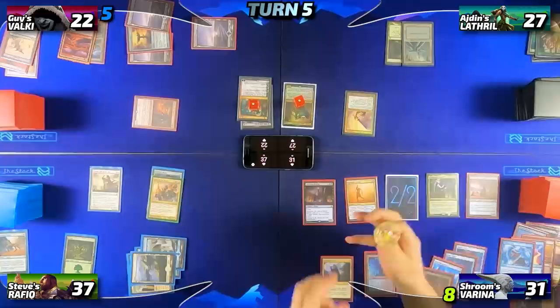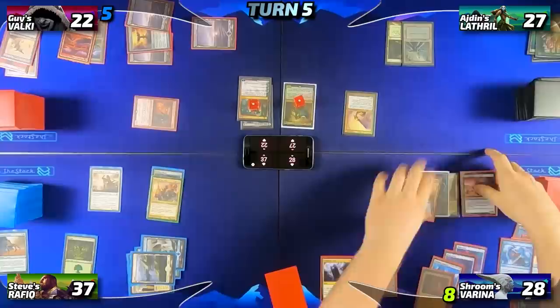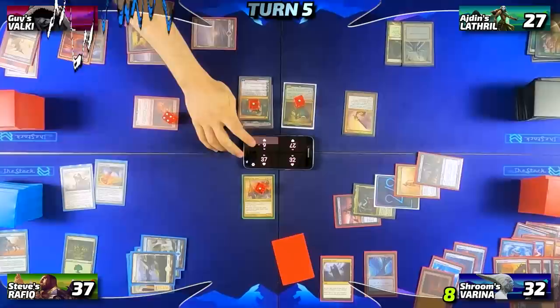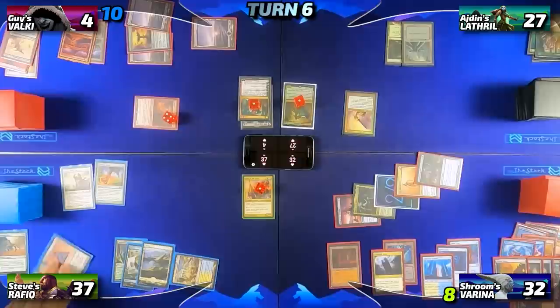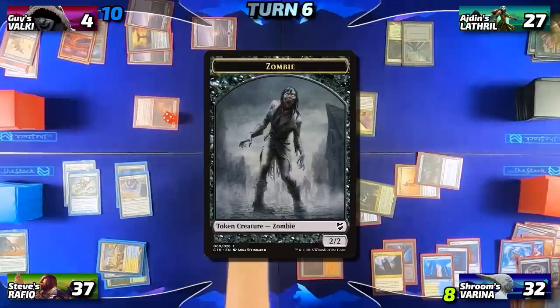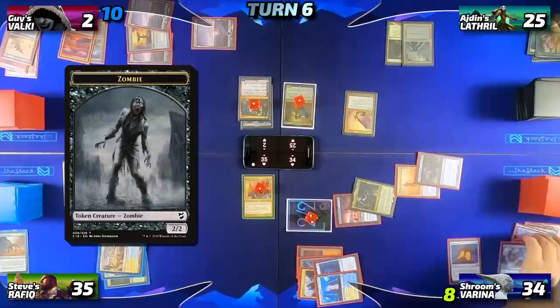I untap, trigger Mana Crypt, lose it for what has to be the fourth time this game. I head into combat and turn all my creatures sideways at Guy, triggering Varina four times — gaining four life, drawing four cards, discarding four cards, triggering the Archfiend four times. That wipes the board of Rafiq. Guy once again thinks Neheb gets -4/-4 till end of turn, but this brings Guy down to four. I pass to Steve, who plays Temple of Enlightenment tapped and leaves the scry on top, then taps for three to cast Thassa, God of the Sea, then taps out for three more and plays a Whispersilk Cloak. Before Steve can pass, I tap my Phyrexian Tower, sacrifice a zombie token for two black, activate Varina to exile two graveyard cards making a 2/2 zombie and draining the table for one. I repeat this three more times. Guy was at four, so Guy loses the game.